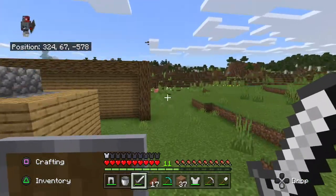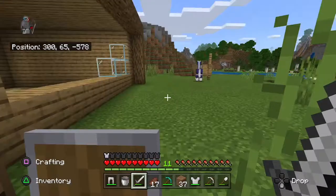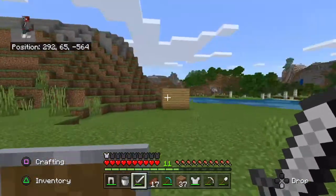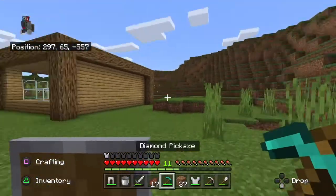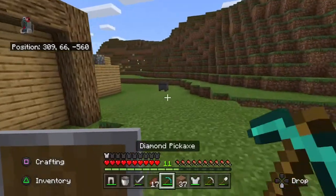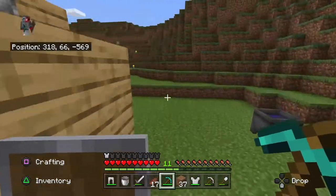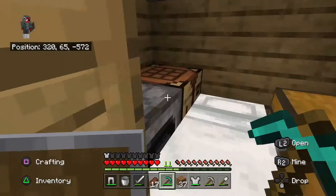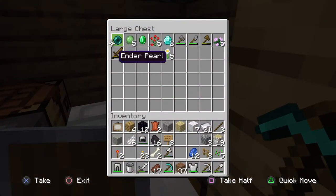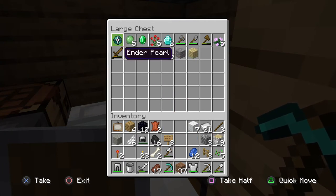Currently we have made some advancements in the world. We have a half-built house, a horse, a donkey — that's why I'm just keeping the horse — and we have enough for a nether portal. I found some more diamonds and we still have two left over from last episode. We also got an ender pearl, which is quite good.